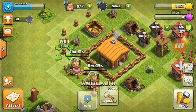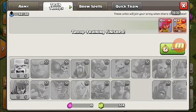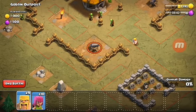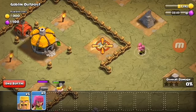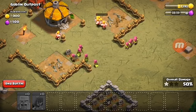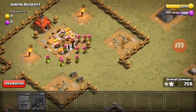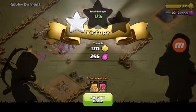I'm just gonna use these gems so we can go for another battle. Let's go for the goblin outpost — I'm sure there's a bomb attack. Come on... okay, one down! I'm sure there are traps.